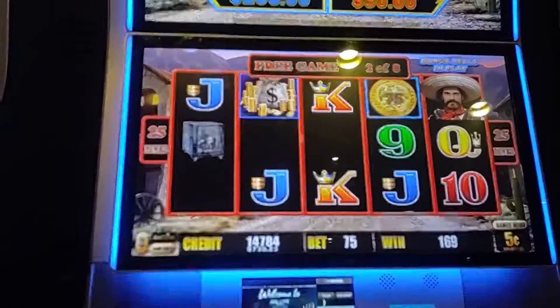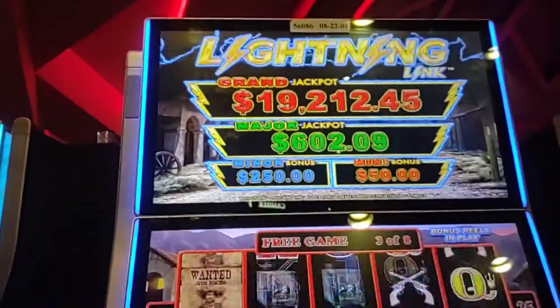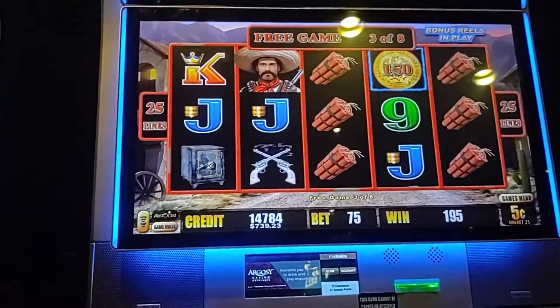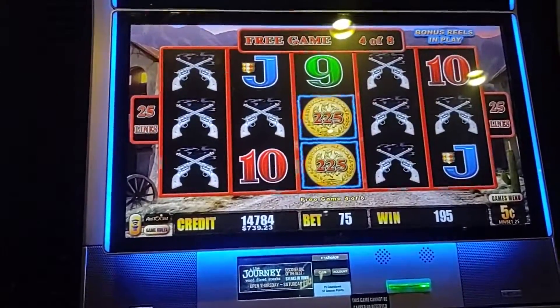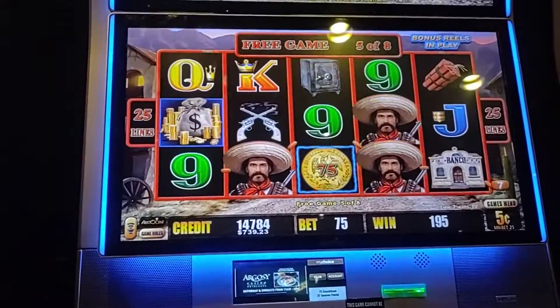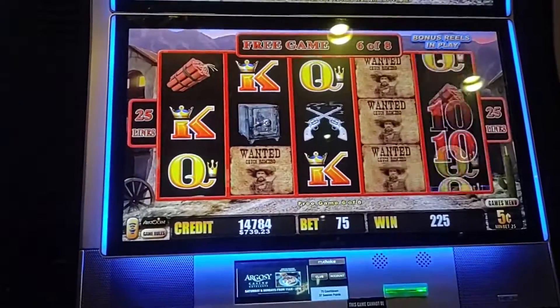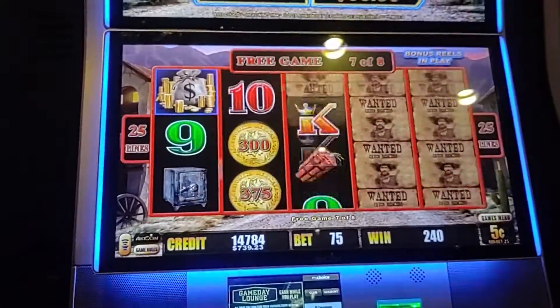A little something with the kings. Nickel denom, $375 bet — that's counting up. We'll take a list of progressives there. Come back down to anything else — be the coins, be the coins. Nothing. Be the coins. All these dead spins, we need some wins. A little something. Wilds. Does that mean we didn't even get to 50? We didn't get it.